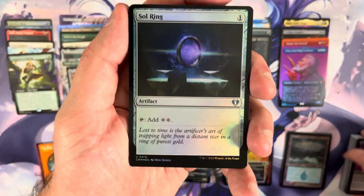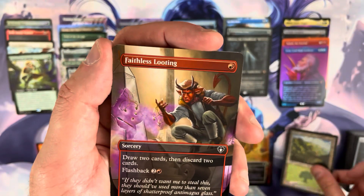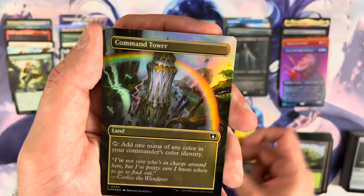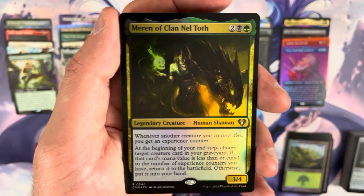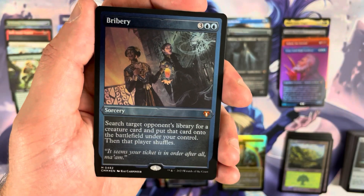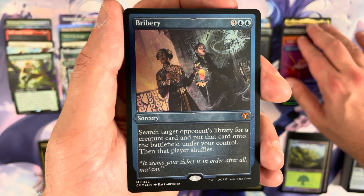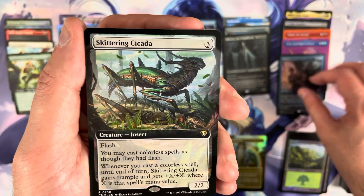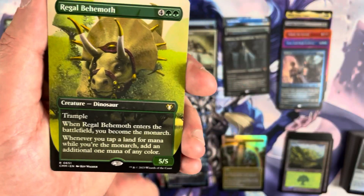Last pack of the whole opening. Rogue's Passage, another Soul Ring — cool. Forest. Faithless Looting, Reality Shift, and a foil Command Tower. The pack foil is a Marin of Clan Nelpoth. I've seen a couple of those profile picks. The etched foil is a Bribery — I don't think I've seen one of those yet. That is an etched foil mythic — we will take it. The commander card is a Skittering Cicada.